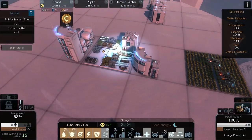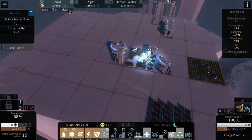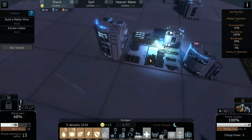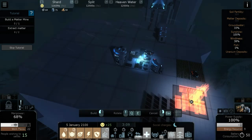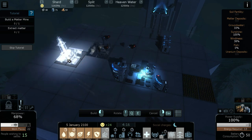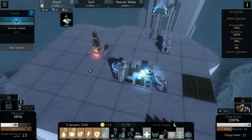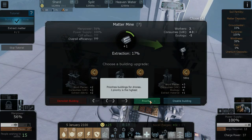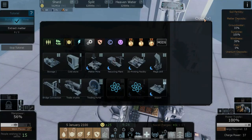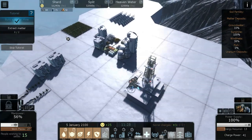Next we need to start producing our own matter. The three resources are matter, water, and food. We've been using the matter from our initial storehouse drop. Now we go to the industry tab and build a matter mine to create our own matter. In this case we're going to set this building's priority to one — the highest — so drones visit it as a top priority and retrieve matter first.